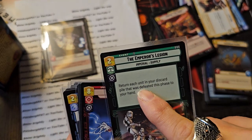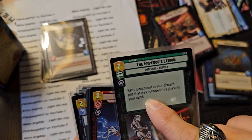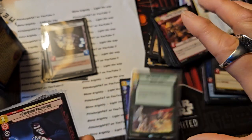The Emperor's Legion: returns each unit in your discard pile that was deleted this phase to your hand. That could be cool if you're playing against a control deck.